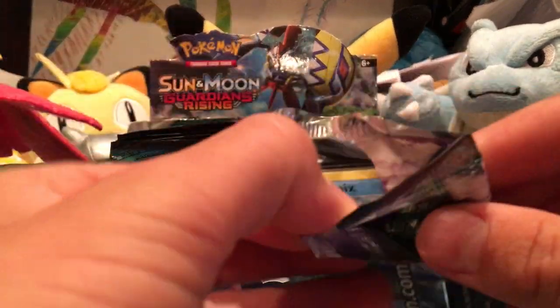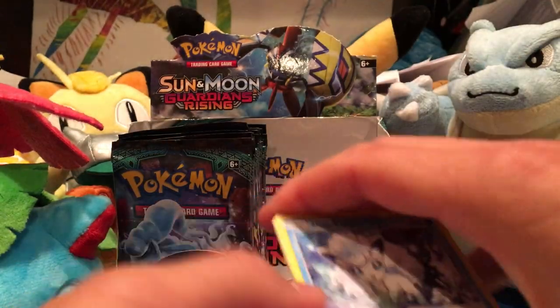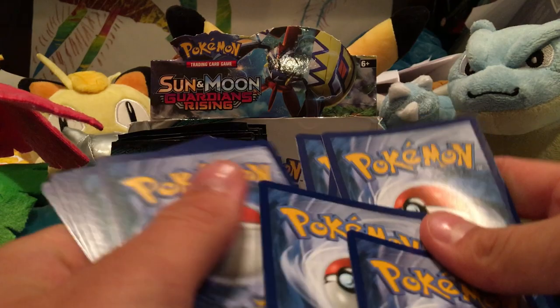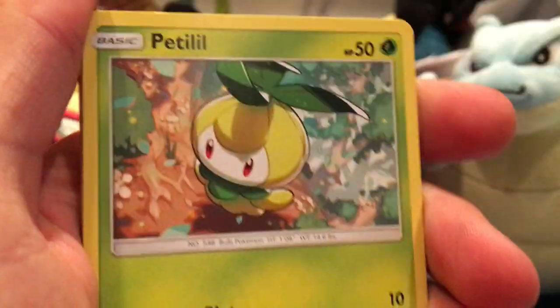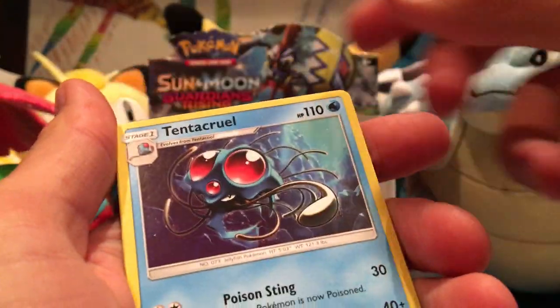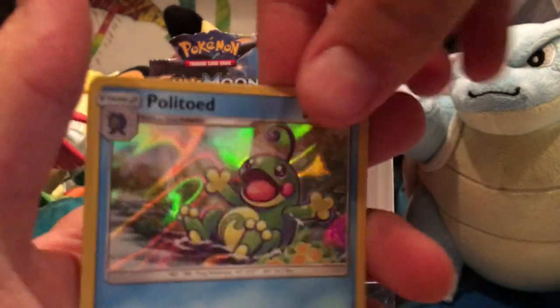So I played through that whole game with a Salandit waiting for it to evolve into Salazzle, which it never did — because it was a boy. That was kind of frustrating because Salandit's not very good by itself. Water Energy, Alolan Vulpix, Vullaby, Petilil, Fletchling, Alolan Geodude, Altar of the Moon, Choice Band, Tentacruel, Snow Runt. The last rare of this half is Politoed Holo — which is really cute. That's four Holos and two Ultra Rares.